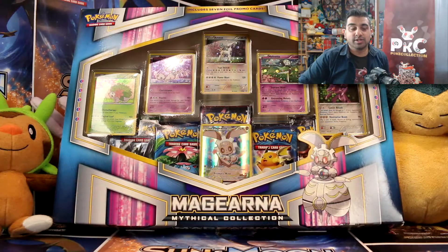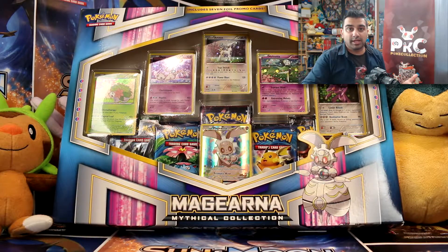Hey guys, welcome back to PokéCollection. I've got the other mythical collection featuring Magearna now. The other one was Volcanion, which is very orange. This one's very purple and blue.